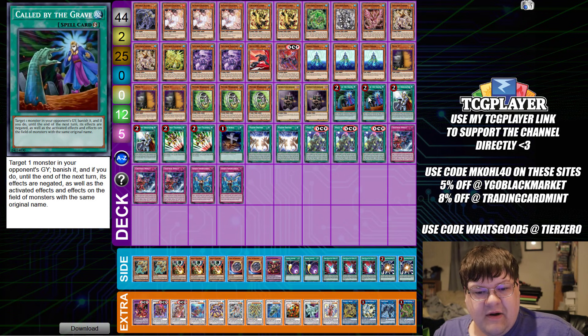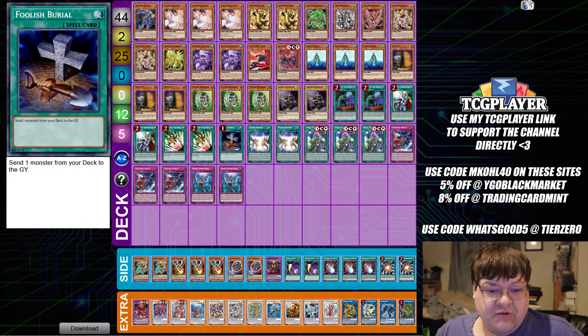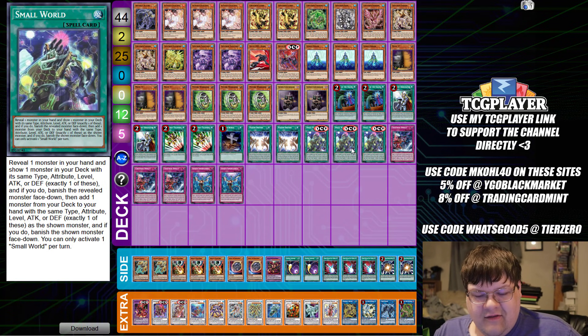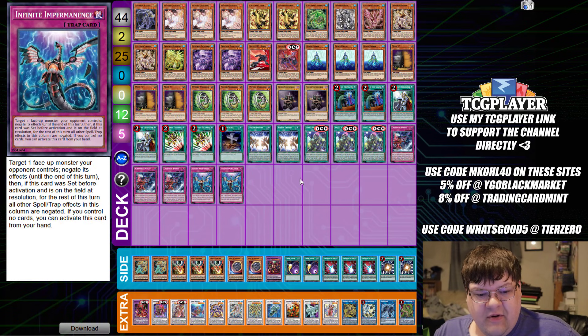Then we have two copies of Call by the Grave, two copies of Crossout Designator, two copies of Emerging Teleport, one copy of Foolish Burial, and two copies of Fusion Destiny. We have triple copies of Small World, triple copies of Crystron Impact, and two copies of Infinite Impermanence, wrapping up the main deck.